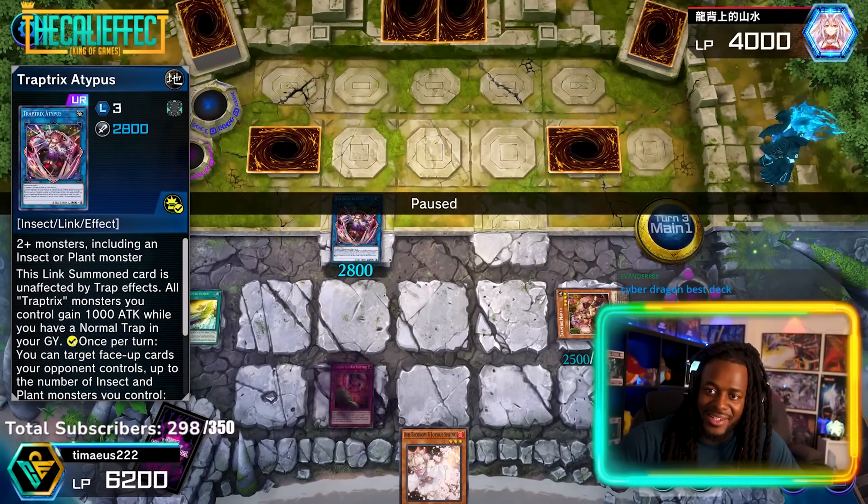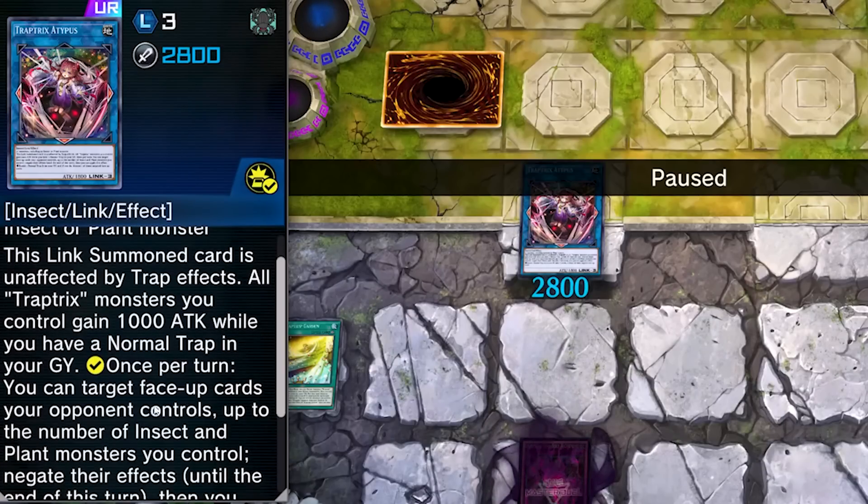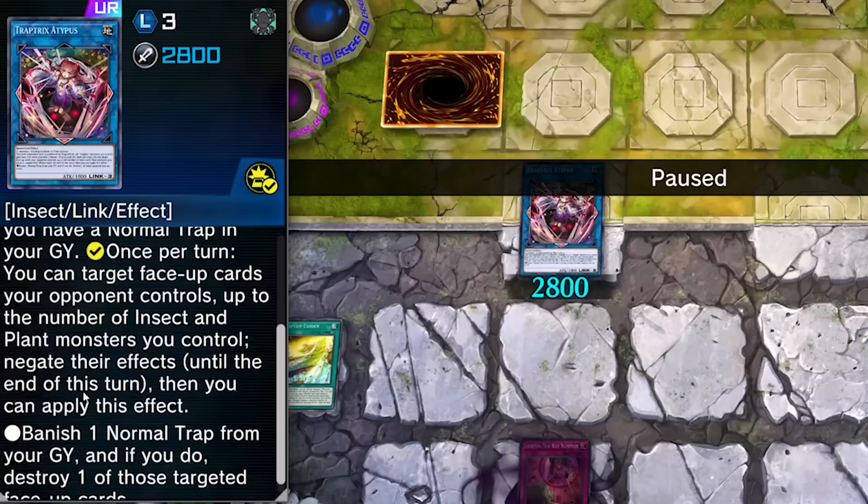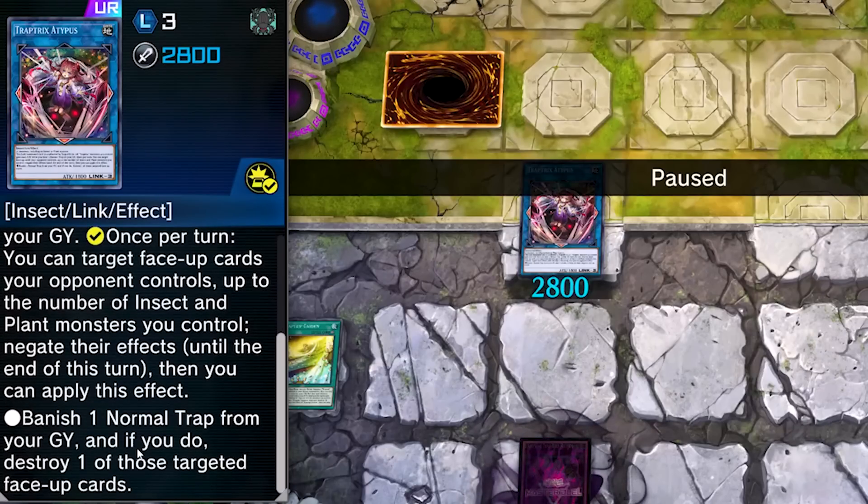Once per turn, you can target face-up cards up to the number of Plant/Insect monsters you control, negate their effects, then apply this effect: banish one normal trap card from your graveyard — if you do, destroy those targeted face-up cards. I did not see that part! The card got so much better. Reading is important, I guess.